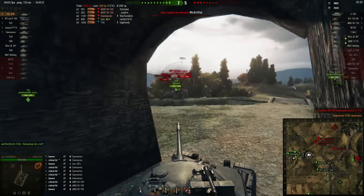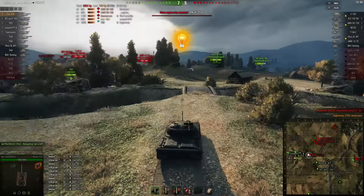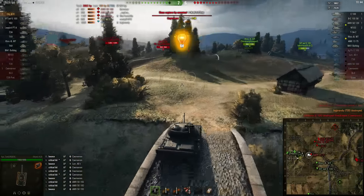Ty is gonna do a ton of damage right now. T30 is out. Ty has 3800, almost 4000 damage. And there's a 1375 trying to cap here.